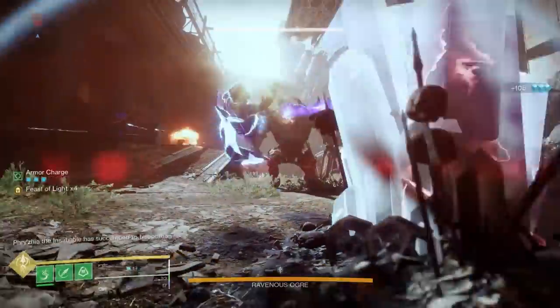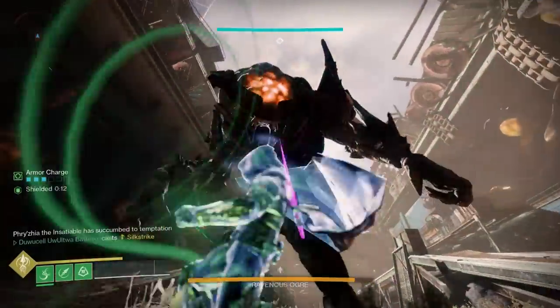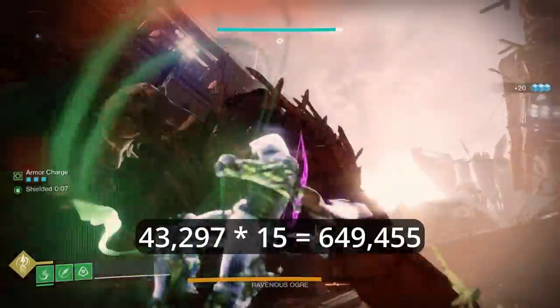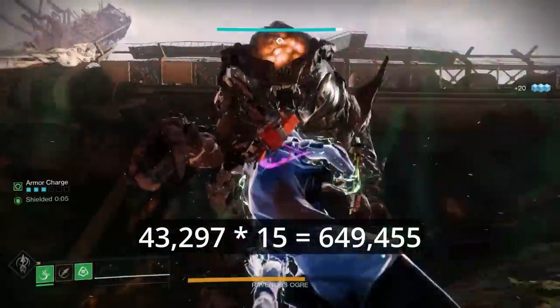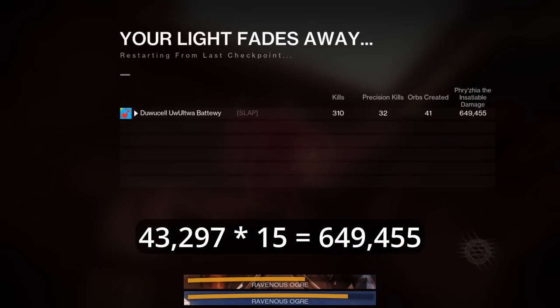During the Stranded Super, you can use the Light Attack 15 times, and with 4 stacks of Feast of Light, each one of them deals 43k damage, so the total damage should be 649k — which it is in the end screen. But you might have also noticed that the HP bar of the boss moves way more than with Blade Barrage.